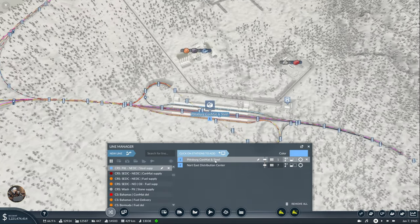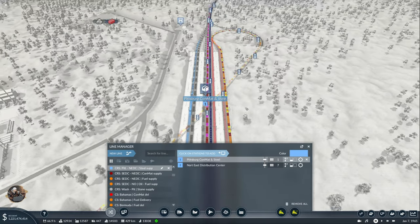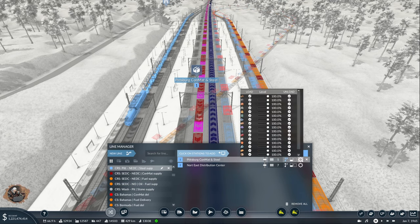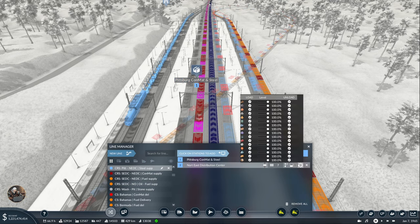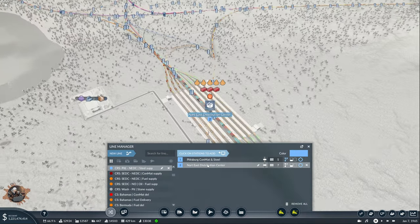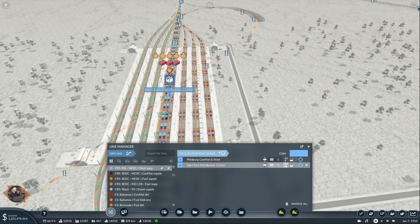That means I have to now add a line — it's going to be from here to NEDC. This is going to be cargo rail supply, NEDC steel supply, which means the color should be this one. It's going to be coming from the right, so it can take four or five. Let's go to five — I don't see anything there, including four. You're going to be loading steel here and unloading here.